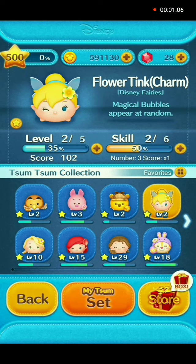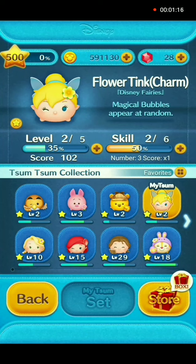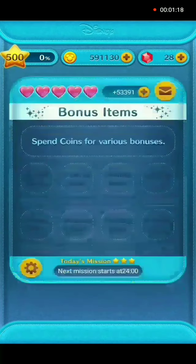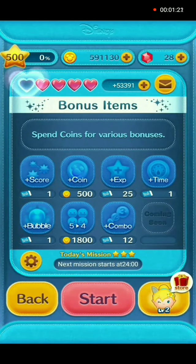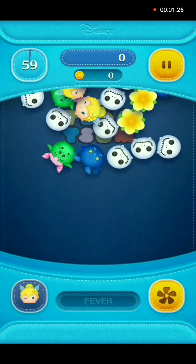Now I will show you how to use Flower Tink charm. Magical bubbles will appear at random. There's a little flower on her on the right side of her hair, so we can connect her and the flowers together. She is at player level two and skill level two.